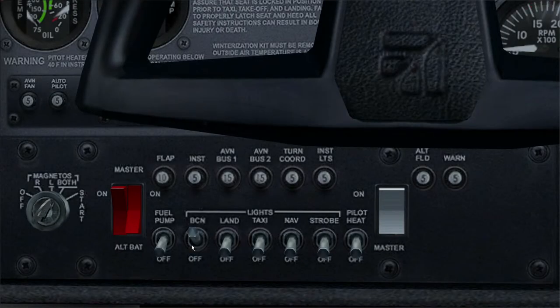We can put the beacon on to show everyone we've started up — we probably should have put that on when we put the electrics on. Then we'll put the landing lights, the nav lights, and the strobe on. The other thing we want to do is energise the plane. Now we've got the engine started, it's supplying electricity, so we turn on the alternator, which is a mechanically driven electricity generating motor. It's now starting to supply electricity, which means that the battery will now recharge.